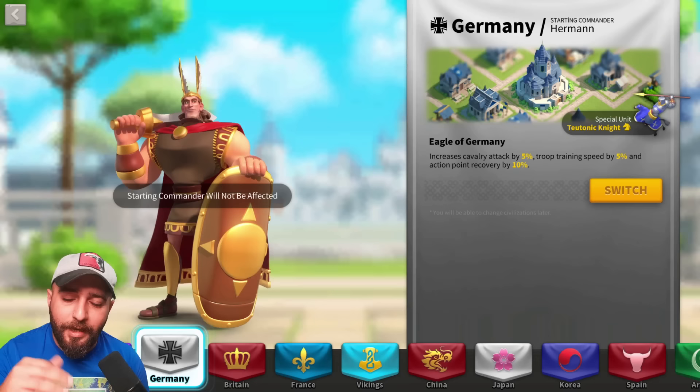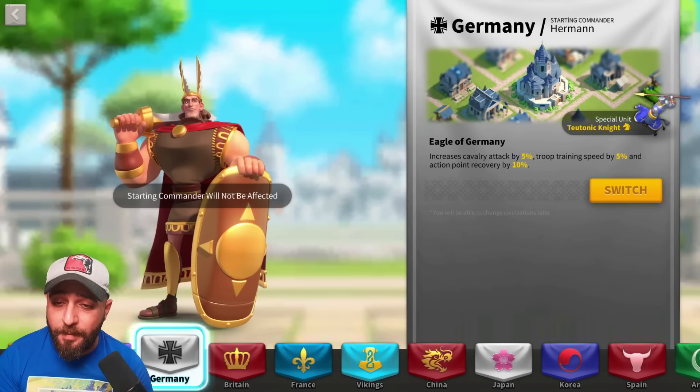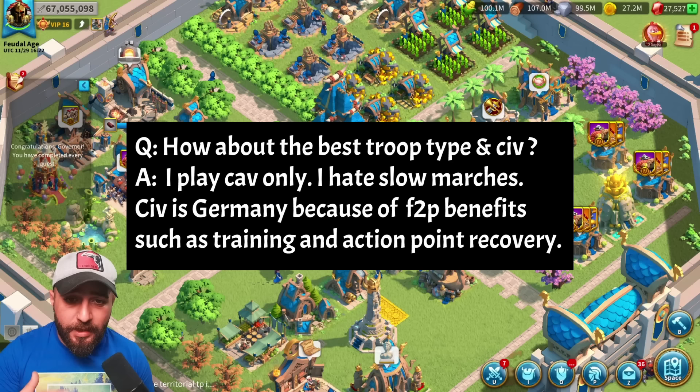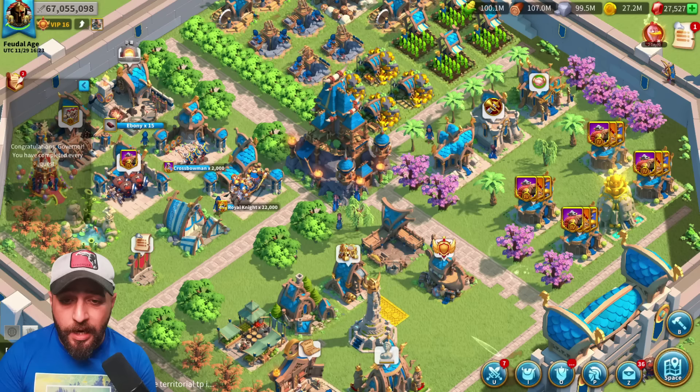He's a cavalry main and Germany is a cavalry civilization — the special unit is cavalry — so it's the perfect civilization for OC and, in my opinion, for any free-to-play player. Movement speed is also crucial because in high-level KVK field fighting it's all about going in, dealing as much damage as you can, then retreating, then going in again. Cavalry is the fastest troop type in the game, which helps you do exactly that.